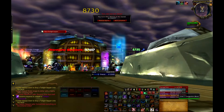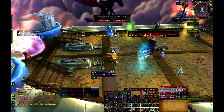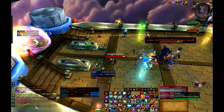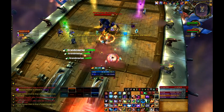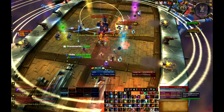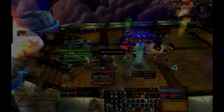Once all three waves of adds are dead, Blackhorn will land on the ship and start Phase 2. Blackhorn should be tanked in the center of the deck. All melee should spread out behind Blackhorn, while the ranged and healers should spread out more than 10 yards away in a circle. This positioning will minimize the number of people targeted by Shockwave and reduce the distance they need to run in order to avoid it.